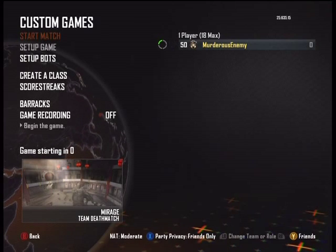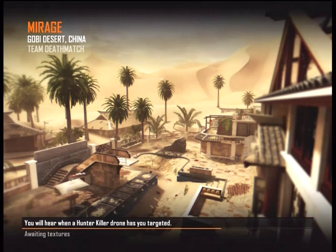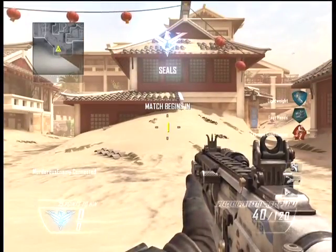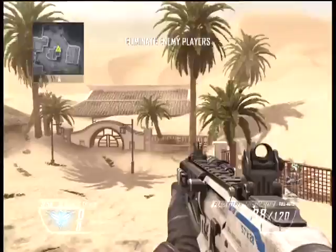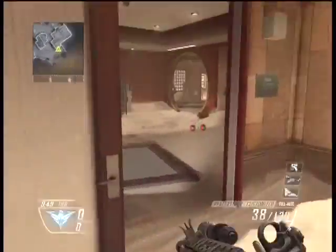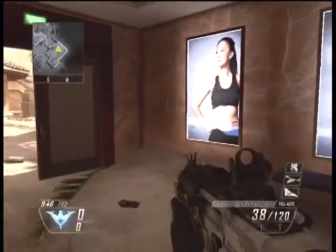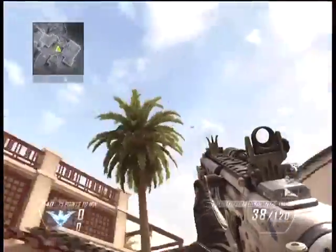The next map is Mirage. The theme with the Revolution map pack seems to be some sort of Chinese setting, because the zombies map — Die Rise — also has a Chinese theme. This map Mirage looks like a chinatown or it takes place in China — that's what it says in the beginning. They have some funny posters on the wall as you can see.